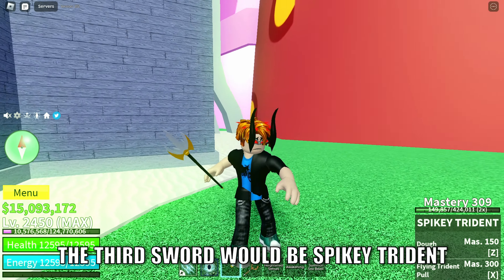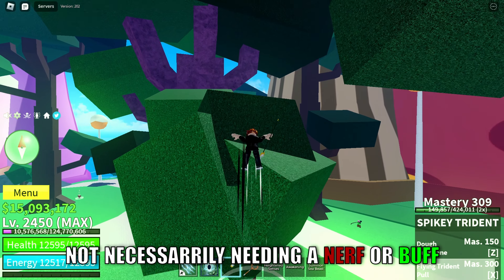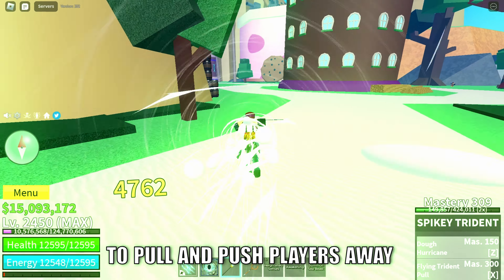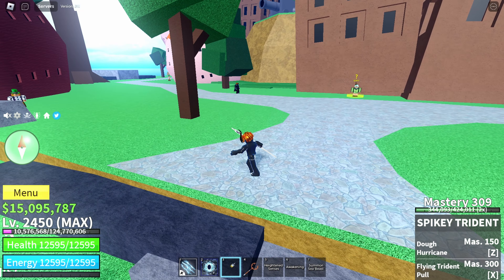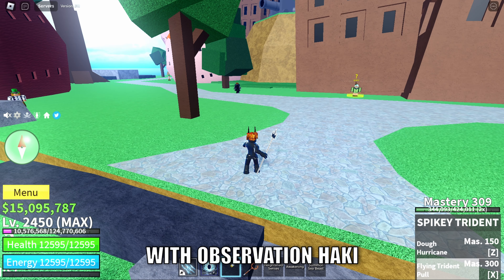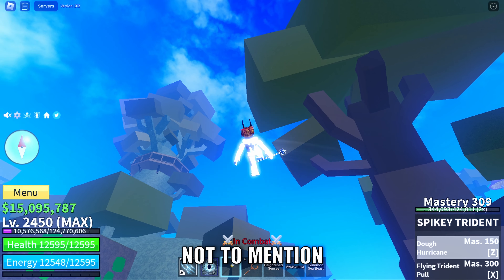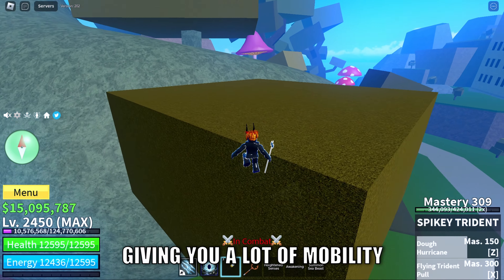The third sword is Spiky Trident, and I think it's a fair sword — not necessarily needing a nerf or buff. You can use this sword to pull and push players away, making it a great support sword. You can easily counter it with Observation Haki, so it's not really overpowered. Not to mention, you can use this sword to swing around the map, giving you a lot of mobility.